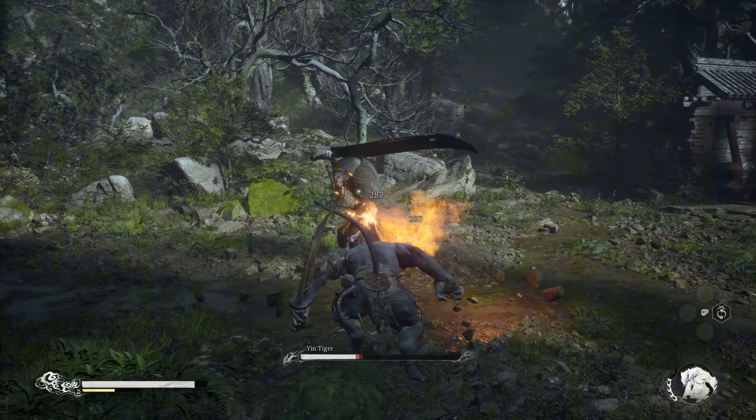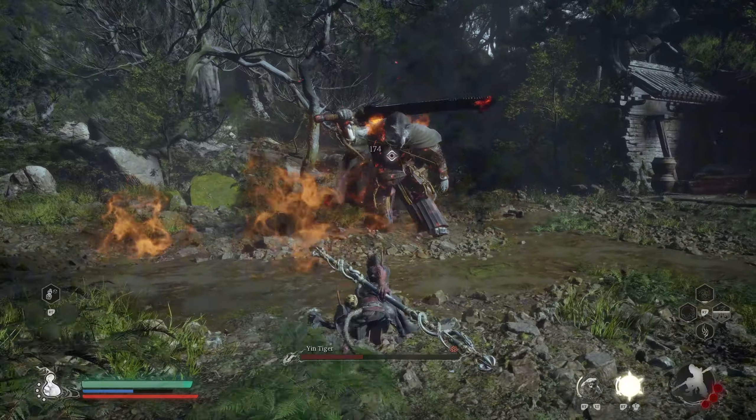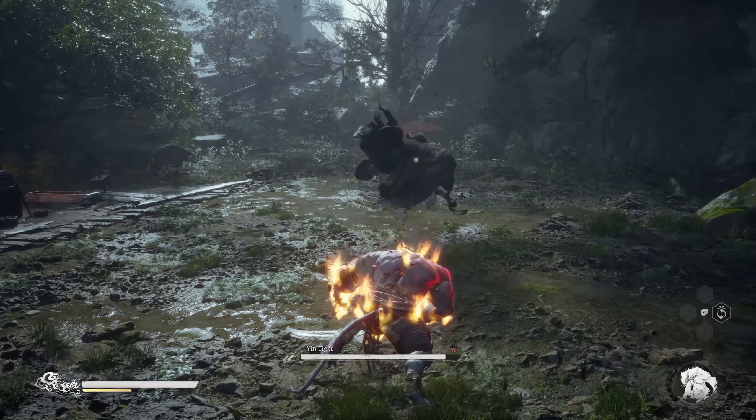Sometimes you might find yourself in a situation where your self-explode doesn't put the enemy into scorching state. To avoid this, all you need to do is 2 light attacks — just enough for a bit of Blow Fire — then self-exploding will put the enemy into scorching state.